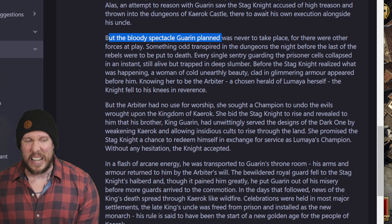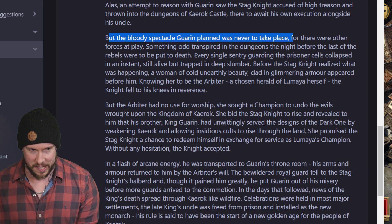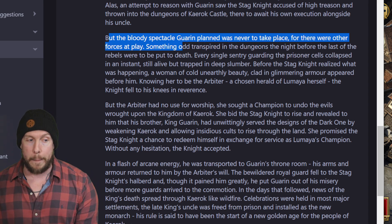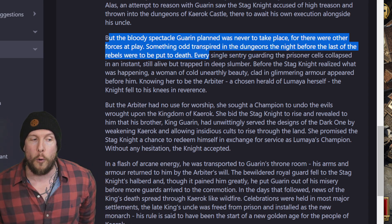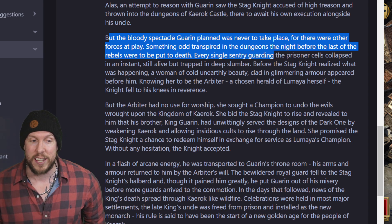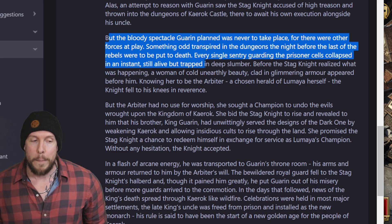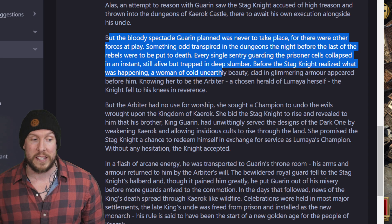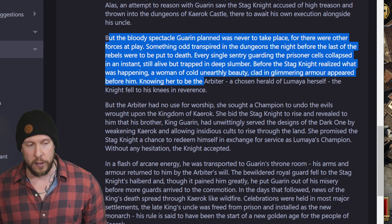But the bloody spectacle Garin planned was never to take place, for there were other forces at play. Something odd transpired in the dungeons the night before the last rebels were to be put to death — every single sentry guarding the prisoner's cells collapsed in an instant, still alive but trapped in deep slumber. Before the Stagnite realized what was happening, a woman of cold, unearthly beauty clad in glimmering armor appeared before him.